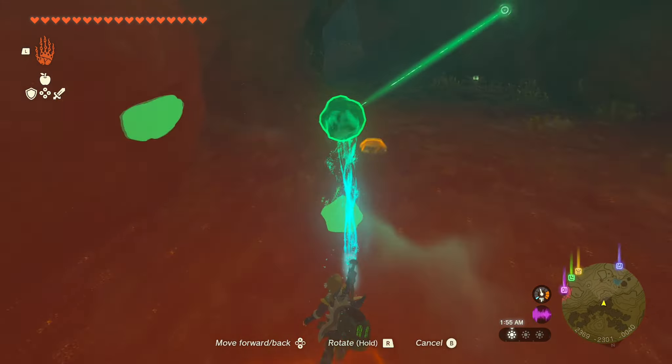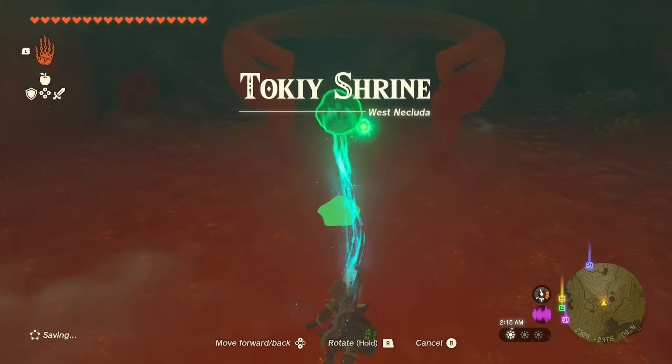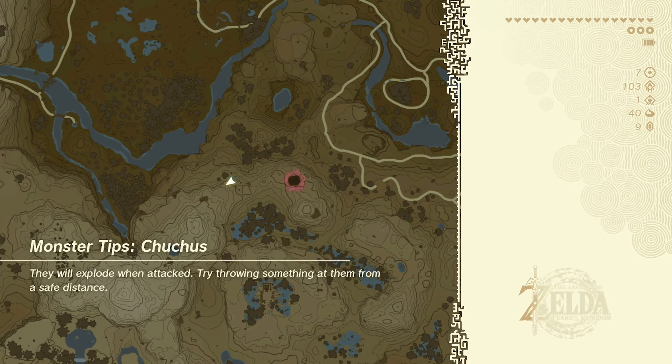Then you're going to drop the crystal and pick it back up. The next room is going to have a giant boulder, so stay to the right side so you don't get smacked by it. And that's the entire shrine — now we just go in and collect our rewards.